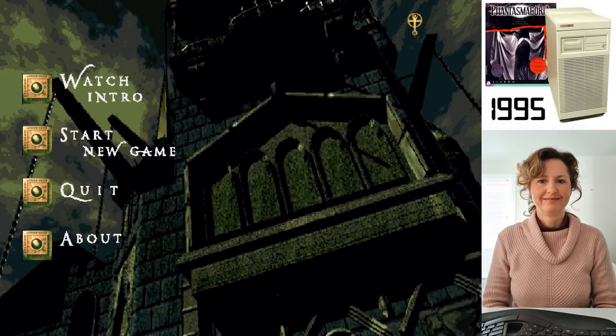Here we are with Phantasmagoria for MS-DOS. This game came out at the peak of popularity for interactive movie games and features live action actors and footage. Remember Myst from 1993 was a huge game that required a CD-ROM because it was too big to fit on floppy disks? Well, this game requires seven CDs. This is a point-and-click interactive film horror adventure game that uses full motion video in its gameplay. The use of full motion video briefly became popular but quickly faded due to the limited nature of gameplay options it allows.